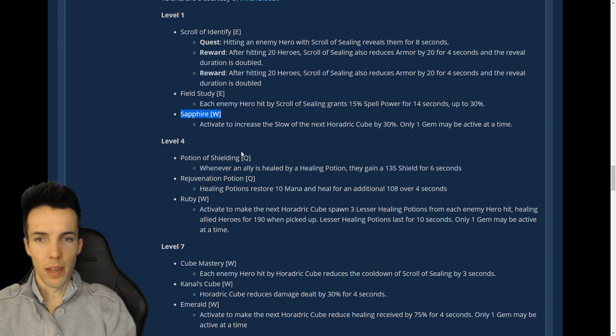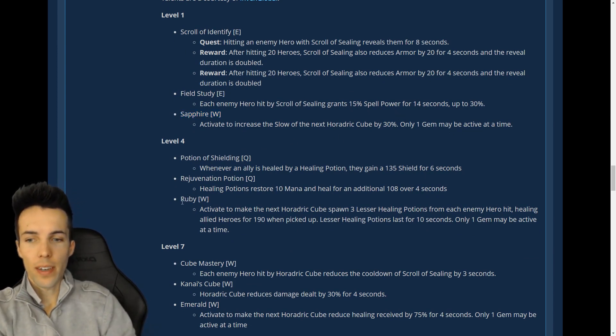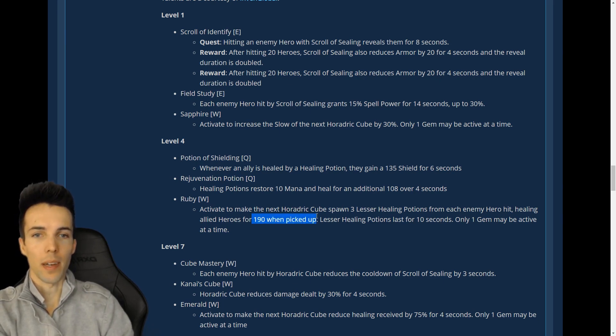This is a Sapphire Gem you can talent at level one. At level four you can activate the Ruby: activate to make the next cube spawn three lesser healing potions from each enemy hero hit, healing allied heroes for 190 when picked up instead of 230. Lesser healing potions last for 10 seconds. Only one gem may be active.